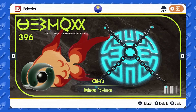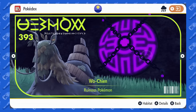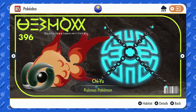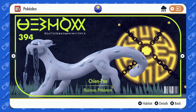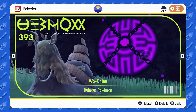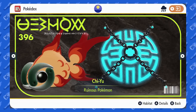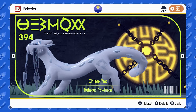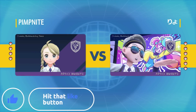What's up, it's your fight day video with a full Treasures of Ruin Pokemon team. These are the ruinous Pokemon that you catch at the end of Scarlet and Violet, and there are four of them: Wo-Chien, Chi-Yu, Chien-Pao, and Ting-Lu. They've got some very interesting Ruin abilities that affect stats, and some pretty cool moves and stats to go with that.